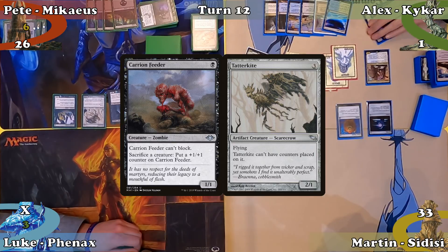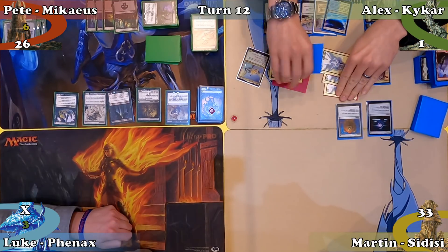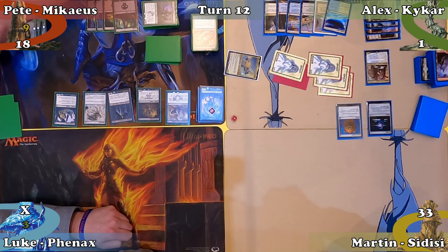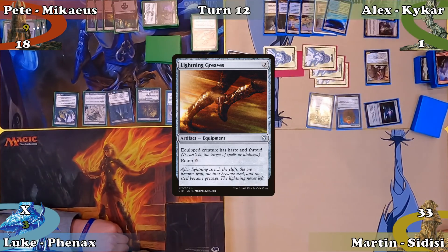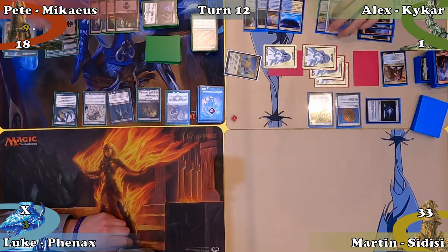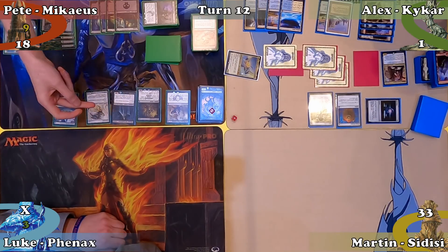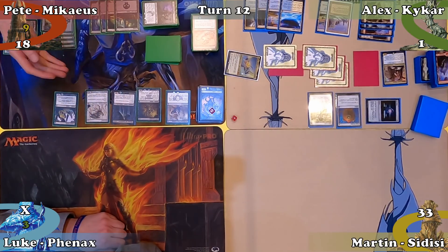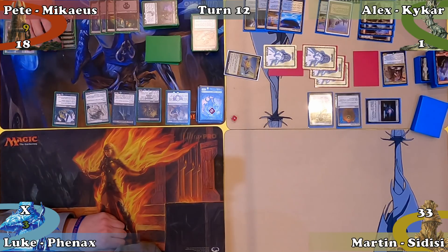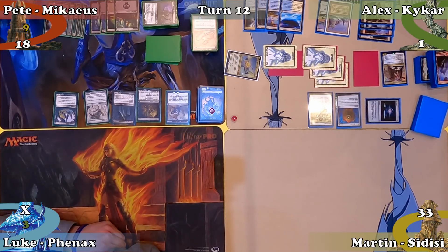Alex activates his Lighthouse again, drawing and discarding a card, moves to combat attacking Pete with all flying creatures dealing 8 damage, then moves to his post-combat main phase. He casts Lightning Greaves creating a Spirit and ends his turn. Pete responds by sacrificing Tatterkite to Carrion Feeder, putting a +1/+1 counter on the Zombie. Tatterkite returns to the battlefield via Mikaeus without a +1/+1 counter due to its own ability. This allows Pete to repeat the process a million times, putting a million +1/+1 counters on the Feeder. Satisfied with the size of his Carrion Feeder, Pete proceeds to his turn.